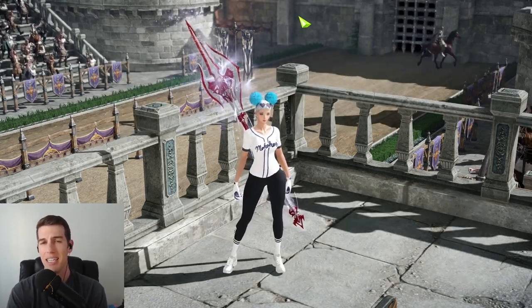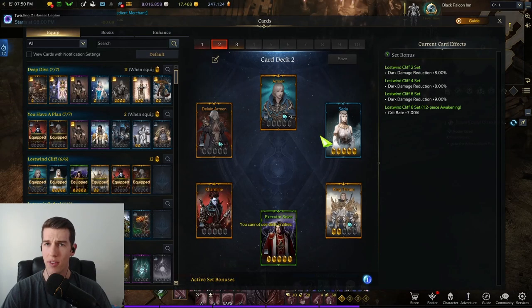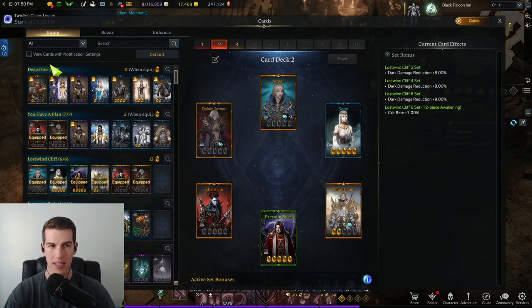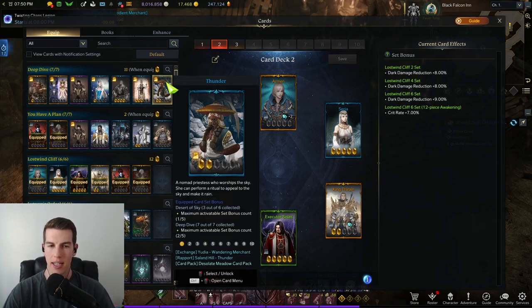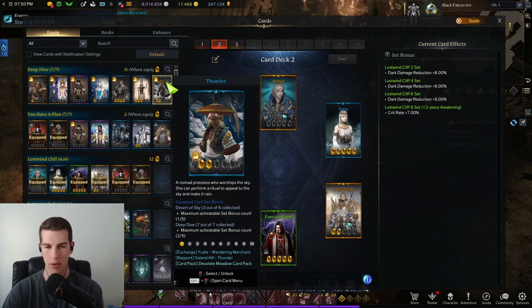Now let's go over how to get Deep Dive 12, 18, and 30 much quicker. Lost Ark pretty much tells you where to get what you need. For example, look at the Thunder card — that's in the Deep Dive set. At the bottom it says you can receive it by exchanging in Yudia with the wandering merchant. I'll link a website below to be notified whenever that merchant is there and what cards they have. You can buy them with silver — about 10,000 to 25,000 — nothing crazy. It's pretty common.